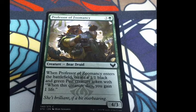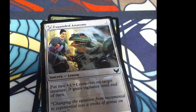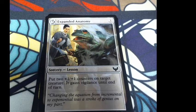Here we got our Professor of Zumancy. Flavor: 'She's brilliant, if a bit overbearing.' When Professor of Zumancy enters the battlefield, create a 1/1 black and green pest creature token — when this creature dies, you gain one life. Three colorless and a green for a 3/3. Expanded Anatomy: put a +1/+1 counter on target creature; it gains vigilance until end of turn. It's a lesson sorcery, so you can keep it outside the game. Flavor: 'Changing the equation from incremental to exponential was a stroke of genius on my part.'